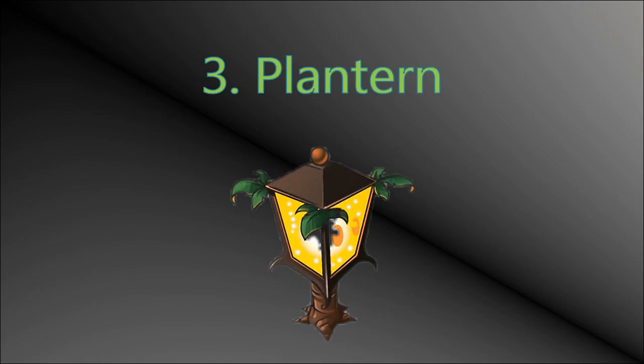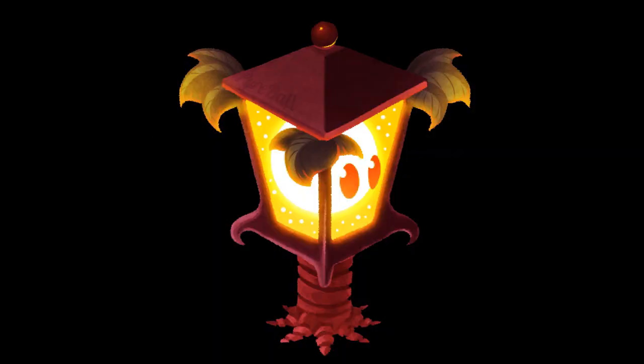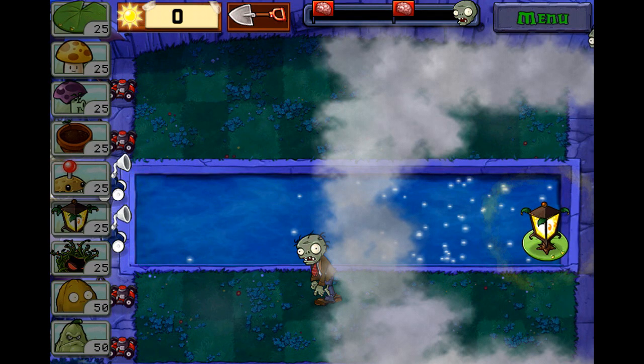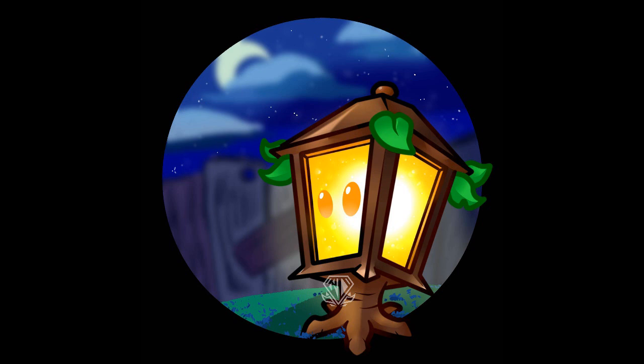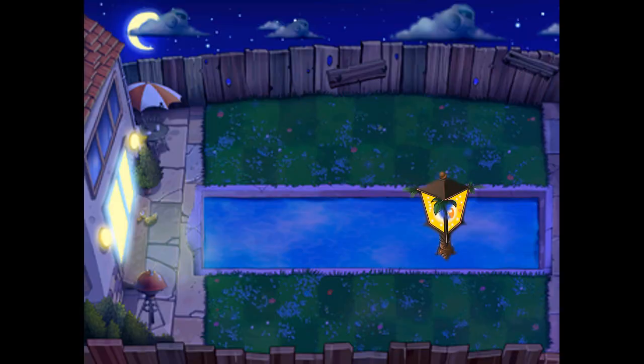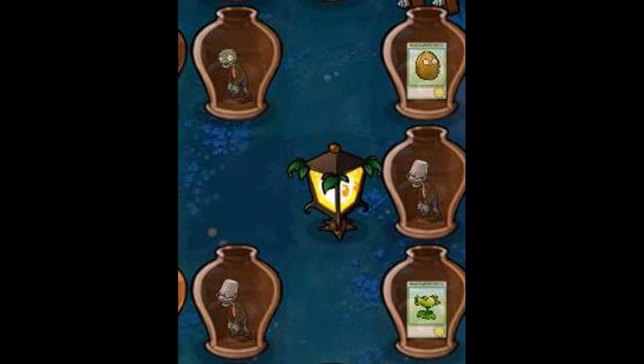Third spot goes to Plantern. While he is essentially a world-exclusive plant, being able to see through the fog is a huge advantage to complete the world, and for a cost of just 25 sun, he's very easy to use. I'm not going to say this guy carried me through the world the first time I played — but this guy carried me through the world the first time I played. He's definitely better than Blover, and as long as you have defensive plants protecting him, the world's trickiest gimmick is easily overcome. I also like how he makes a cameo on the last level of Vase Breaker, which allows you to reveal the contents of vases surrounding him and plan out a strategy.